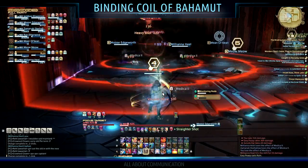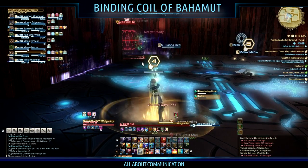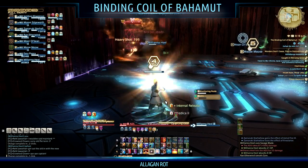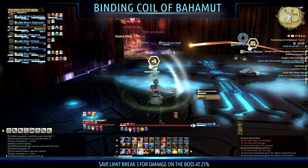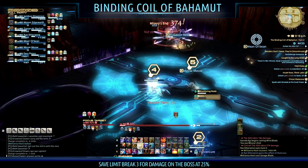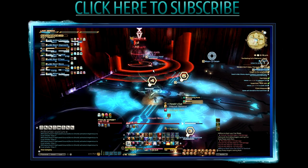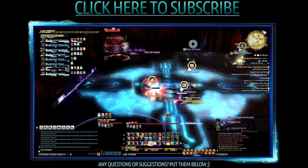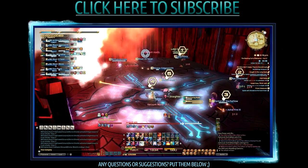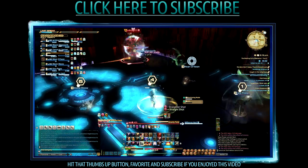This fight is relatively hard and it's all about communication — everyone needs to be on voice chat keeping track of who is next in the interrupt rotation, who has Alagon Rot, and who is getting it next. I recommend saving your level 3 Limit Break and having a damage dealer use it towards the end of the fight, as the final 25% is by far the hardest with all three special abilities active at once. That's the end of my Binding Coil of Bahamut Turn 2 guide — if you have any questions, put them in the comments. Hit the thumbs up button and subscribe so you don't miss any of my Final Fantasy 14 content.